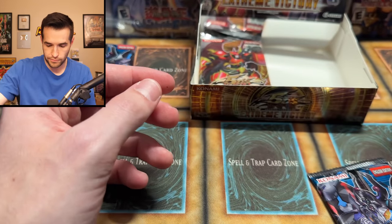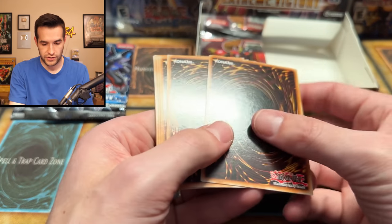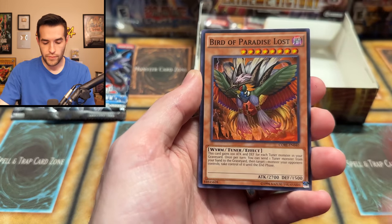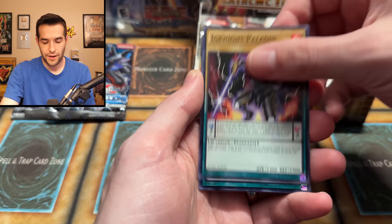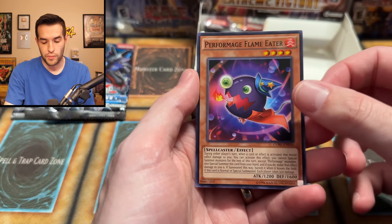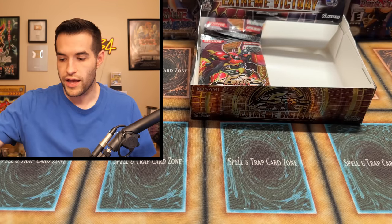Those are our last promos right there. Last pack of the second-to-last special edition — we did get a cover card so far, which is nice. There's a bent common right there, probably because a lot of the commons are sticking up in the Core packs. Trick Clown, Birds of Paradise Lost, Drummerilla, Stilts, Ignite Gallant, Ignite Paladin, Camel Lump, Cosmo Town, and a Perform Age Flaming — he just looks like a Chain Chomp with a hat on.